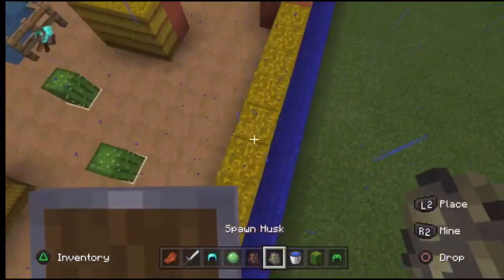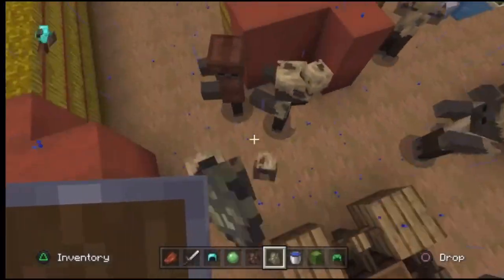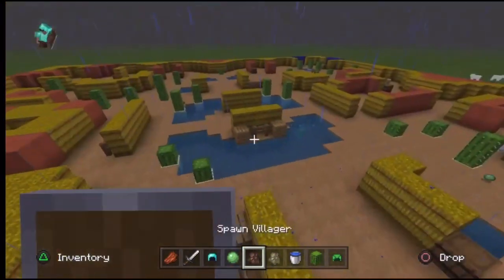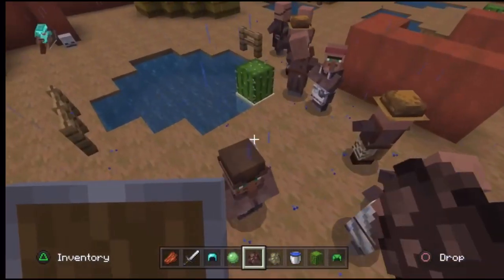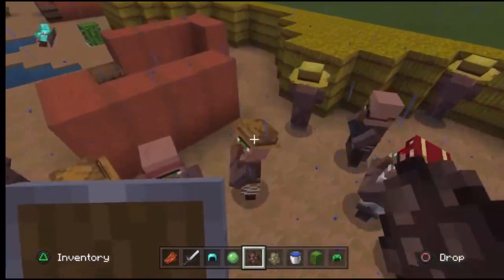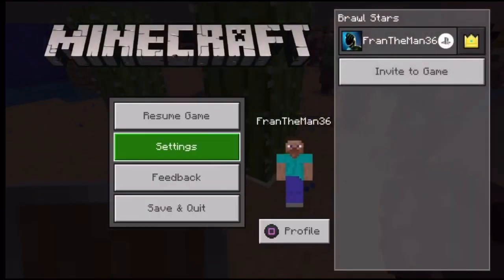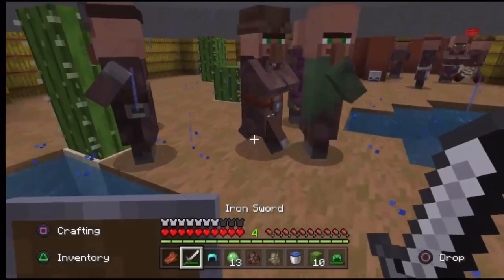Now for a zombie invasion — this is gonna be sick, and it's perfect since it's raining. First I'll spawn a whole horde of husks on one side of the map, and on the other side I'll spawn villagers. They all have their jobs — sadly they're probably going to die from the zombie invasion or from cactuses, since the AI isn't smart enough to avoid them.